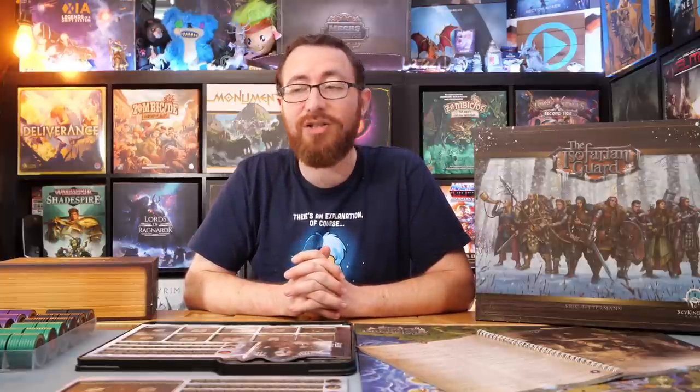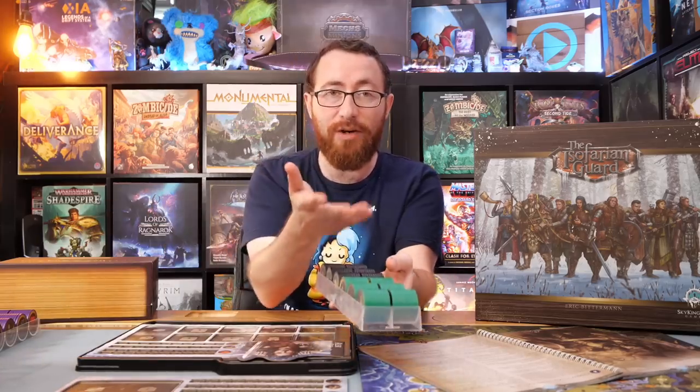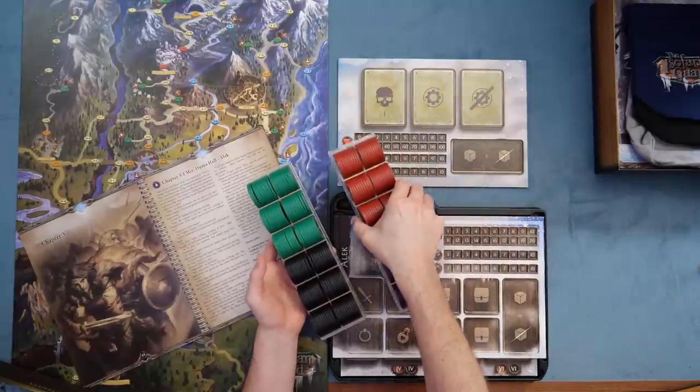As someone coming into it for the first time, you're looking at four different pledge levels. There's going to be the $180 pledge level for the full game — that's just going to give you the full game of the Isofarion Guard. Please note this is much more expensive than the original $69 to $79 price tag, because the original game was frankly underpriced for the sheer amount of content. I mean, do you see the size of this box? This is a Frosthaven-sized box — it makes Frosthaven look smaller. This is a large, heavy box full of multiple giant trays full of chips, boxes full of cards, and an absolute ton of content.